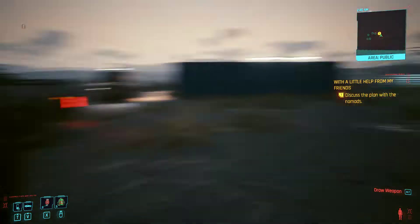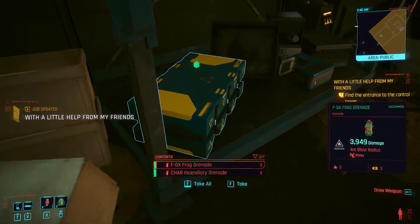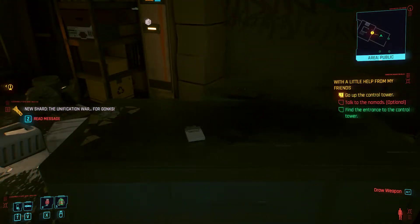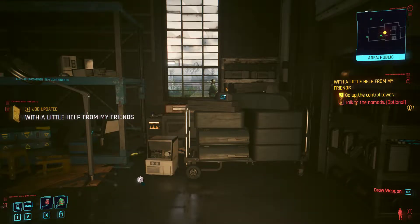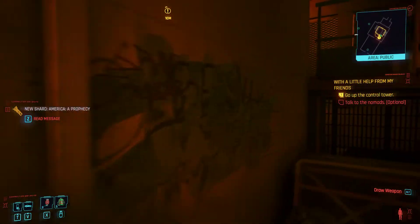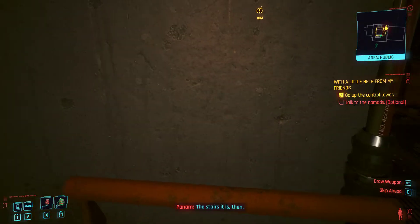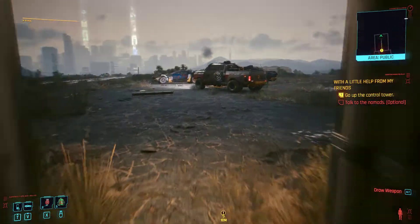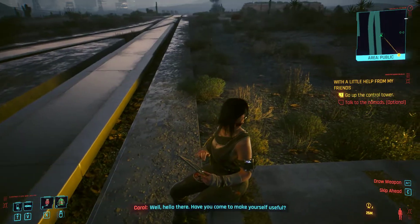Alright. You know V is mad tired right now, because it's 3 in the morning and we haven't slept. Unification war for gonks — that was quick. Yeah, we do quick work. The stairs it is then. Talking to the nomads — optional, but you know I gotta do that. Well, hello there. Have you come to make yourself useful? I don't have the intel for this. Got a use for me? Not particularly.